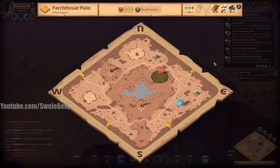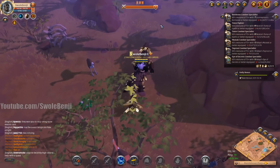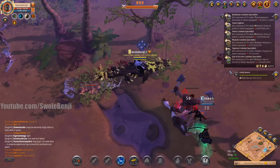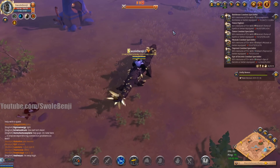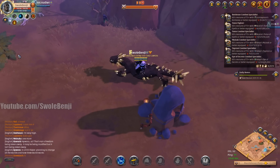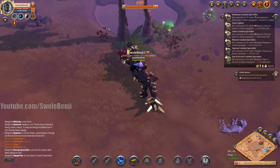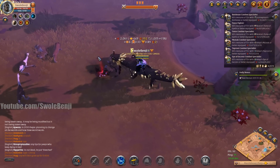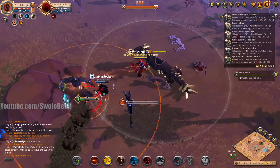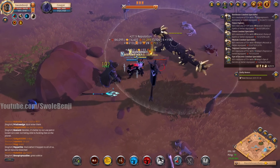I'm going to investigate the outpost. It's a very costly repair bill if I get downed, so I want to make sure I'm not running into a massive organized group. If it's just a few dudes with a healer, some DPS, and a tank, I could E one down and maybe run away. But that's too many people — that is a blob. I'm meant for killing single targets hyper efficiently. I'm in cloth — I'm a little squishy boy.